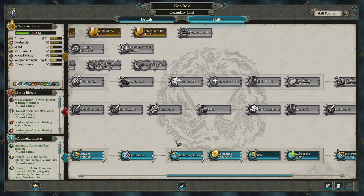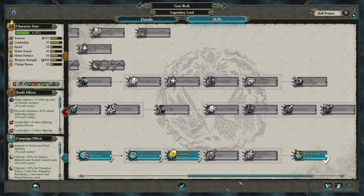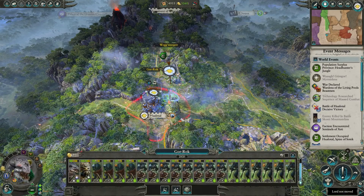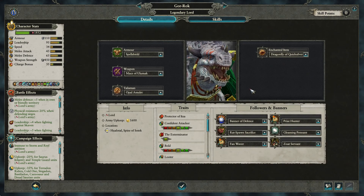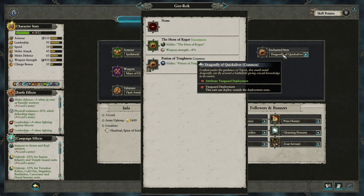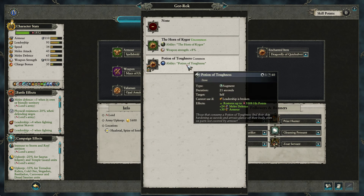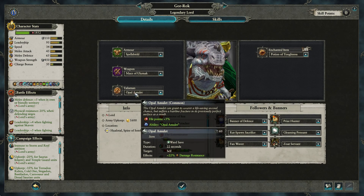Potion of Toughness for that dude — we might want to get that to Gor-Rok. He's also got another skill point — we'll get him Renowned and Feared, for even more upkeep reduction which brings his army down to just sixteen hundred gold. That is impressive. Right now we have Vanguard Deployment and the Dragonfly of Quicksilver, but it's not as important as melee defense, armor, and regeneration — which is excellent especially because I'm using this guy as a tank.